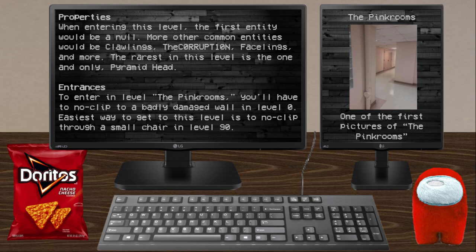Properties: I'm going to enter this level. The first entity would be a Null. Most other common entities would be Crawlings, the Facelings, and more. The rarest entity in this level is the one and only Pyramid Head.